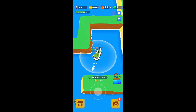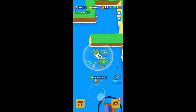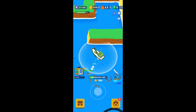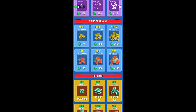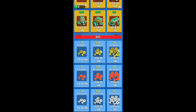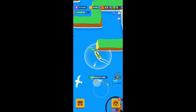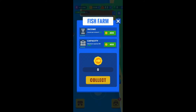Let me catch this one. Some of these fish have orange-colored balls attached — I wasn't sure what they were, but those are actually caviar. I did not know that. And the most important thing to do here is upgrade your fish farm.